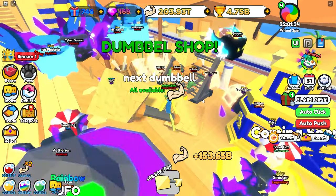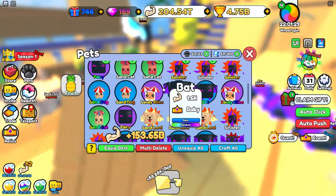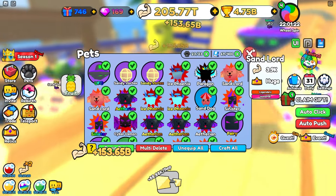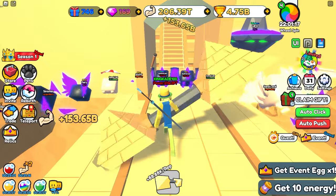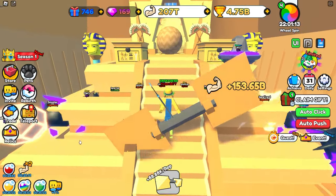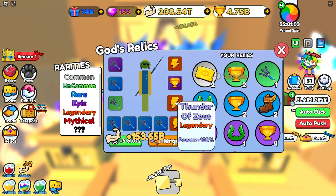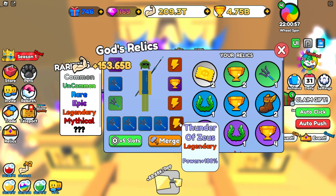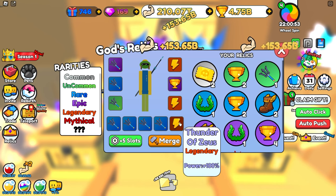We currently have that one equipped and we have 200 trillion strength. Our best pet is doing 10,000, so we definitely need some more pets. But we now have enough to unlock the next area. I also got some more relics — I currently have three Thunder of Zeus's, which all multiply my power by 100. So I'm getting like plus 300% power right now every click from these things.